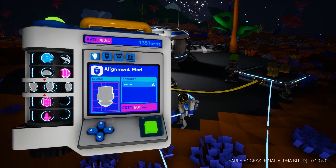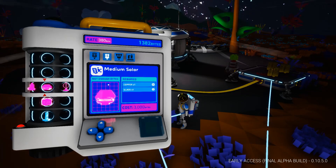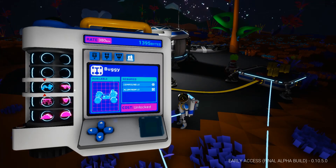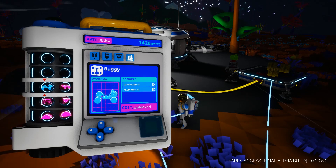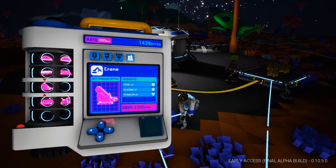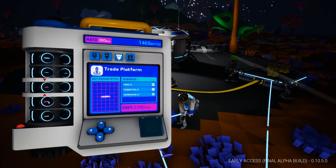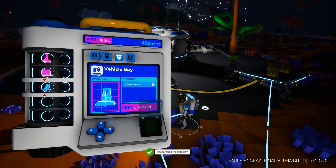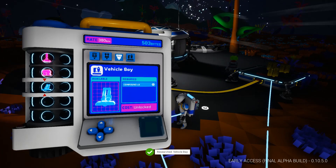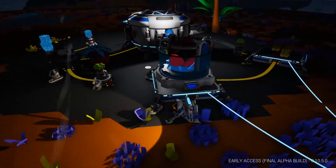Here we go — 3,000. Yikes. Oh, I forgot I actually unlocked the rover. But the question is, do I have the vehicle bay? Nope. Now I do. Now I can build that, once I make a platform. I gotta learn how to use this again.